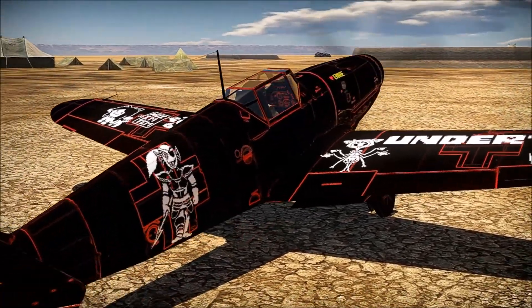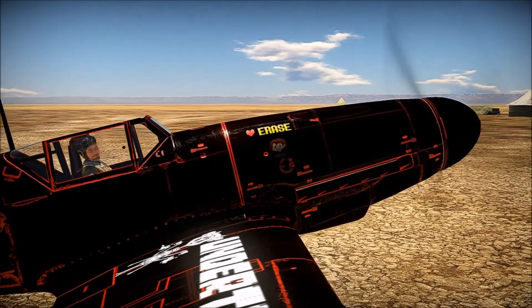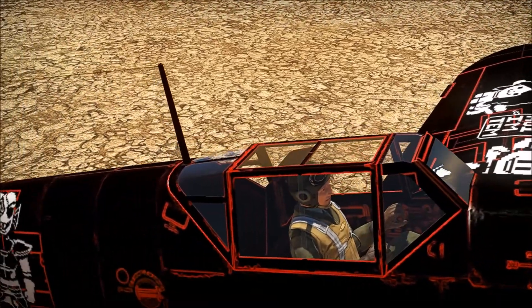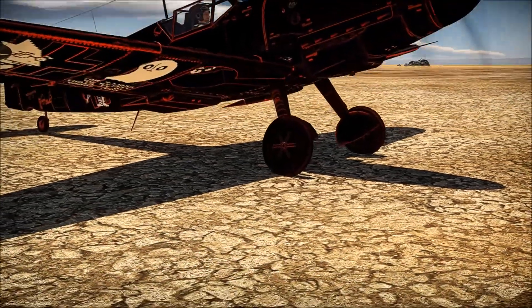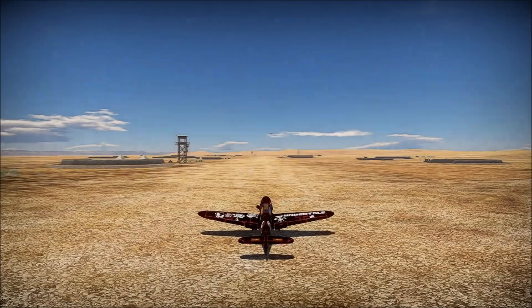Look at the fine details on this camo — it really is a good looking camo. You've got the little Akira there with characters by the machine gun ports. Look at our brave American pilot. God bless America. And even if you look underneath, there's a little surprise in the wheel well — you've got the Flowey. Isn't that cool?